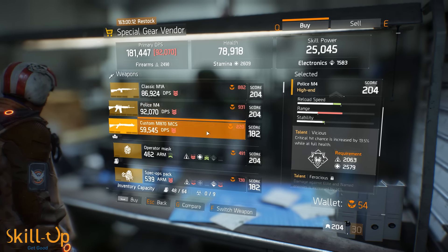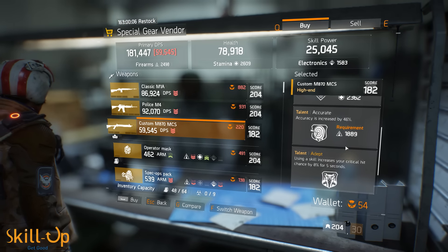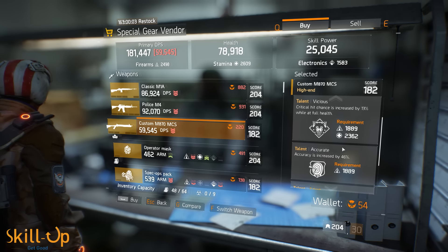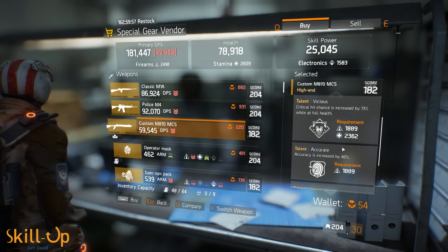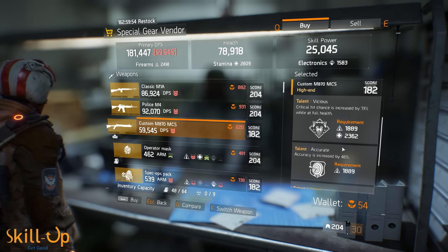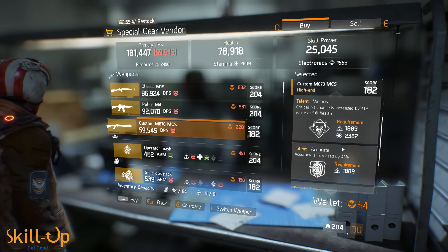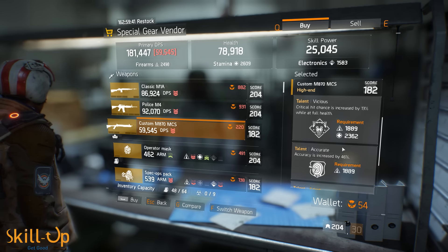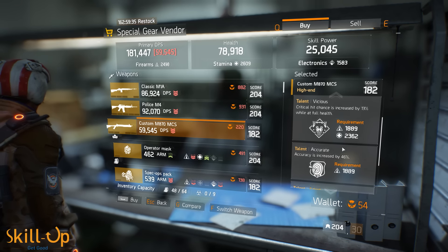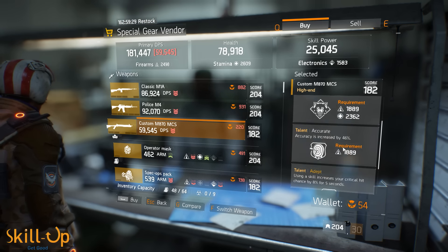The next one is the Custom M87 MCS shotgun. It's got Vicious, Accurate, and Adept. If shotguns were good I'd say go for it, and shotguns definitely have their place if you know how to use them - especially in PvP. But overall they are not a good weapon right now, and I'm very certain they're going to receive significant changes in the 1.2 weapon balancing pass. Accurate is less important at close range anyway, so I'd pass on this weapon.